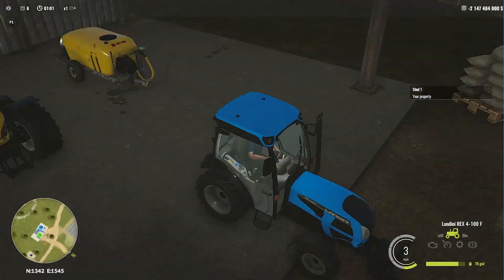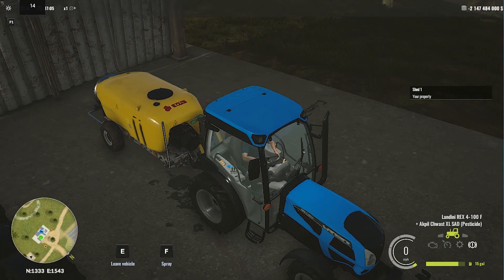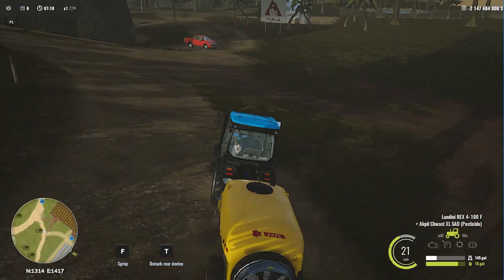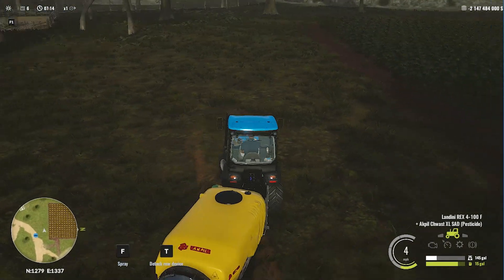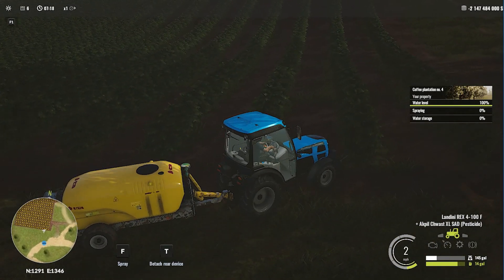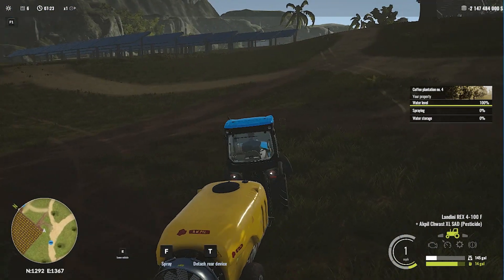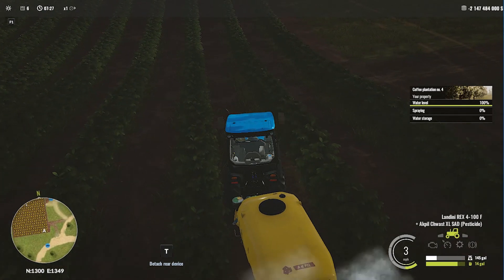The status has been updated — due to heavy rain last night, the spray level in the coffee plantation is 0% once again. I really have no idea why, but all the fields have turned yellowish. I think I should spray them at least one more time because they may need another spray. The amount of spray also seems a little low, so let's start spraying these plants.